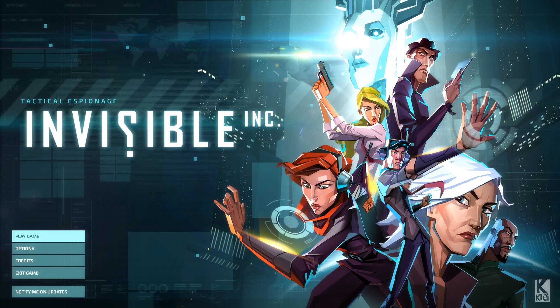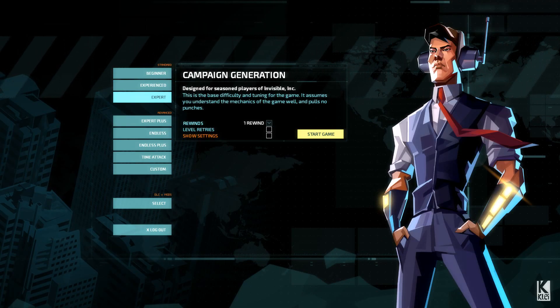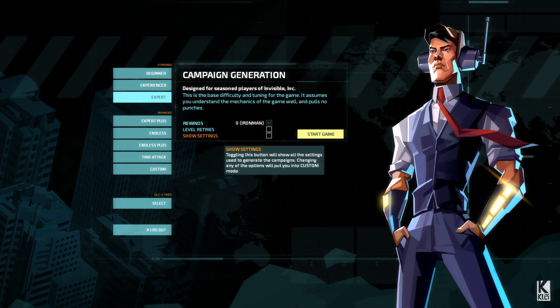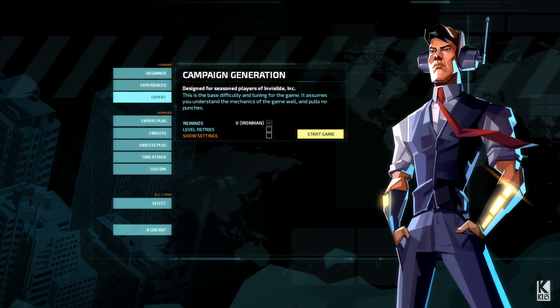Let's start a new game here, play the story. I'm going to be playing on expert mode without any rewinds, so we'll be on Iron Man. No level retries and I'm not going to touch any of the settings, so I'll just be playing a vanilla campaign on expert mode.